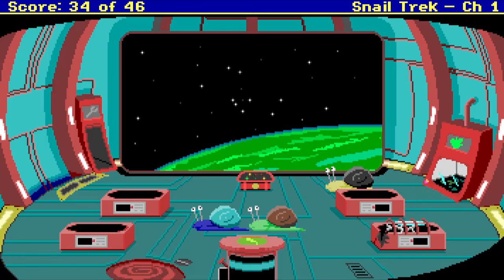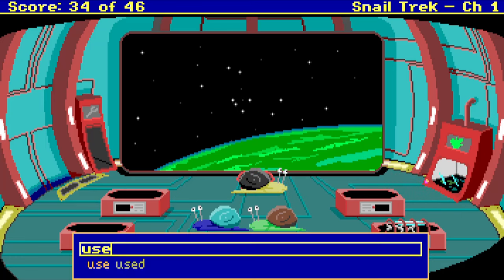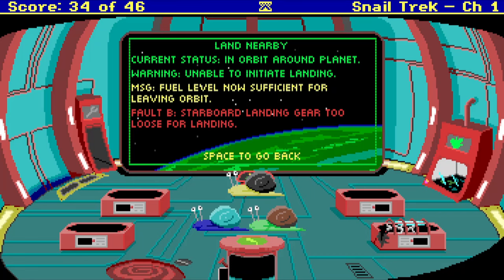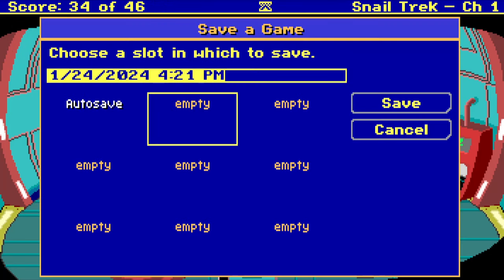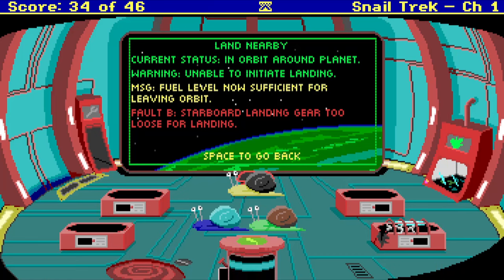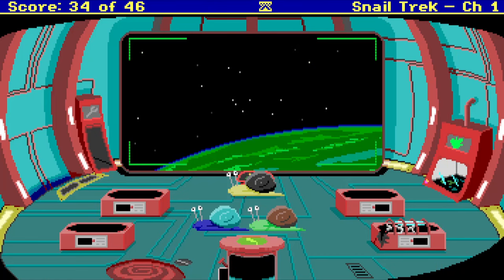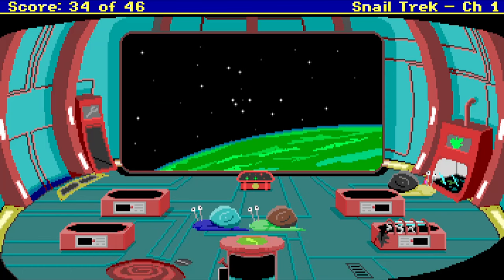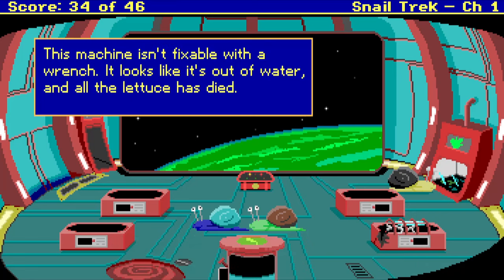Let's close it. Does that also close the landing gear? I can't imagine it does. Fault B, starboard landing gear too loose for landing. How would I tighten the landing gear? Can I say tighten gear? I don't understand tighten. Use wrench. This machine isn't fixable with a wrench. Starboard means right — how could I get out of here to fix the landing gear?